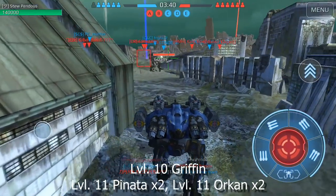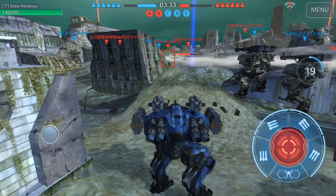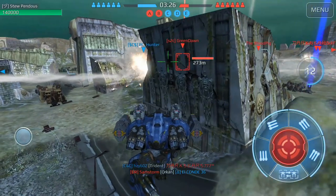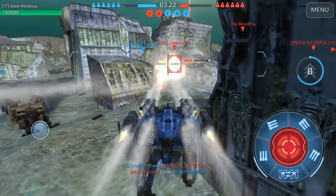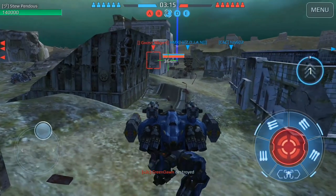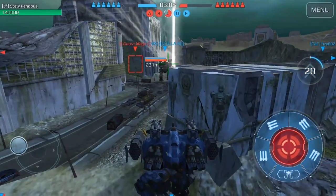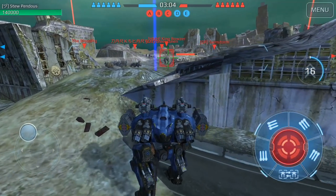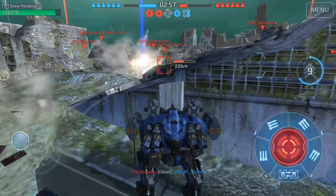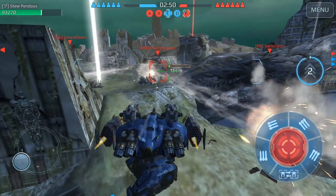These guys are making a pretty good pushback. We had a solid hold early in the game, but they're spread out in a way that's making it harder. Ghost Knight has come up and stolen our side beacon a few times, and there are two Furies I just passed. I tried to slide over to use my splash damage on that guy, trying to see if the 10-meter splash radius would knock down that guy's Ancile shield, but it didn't work.